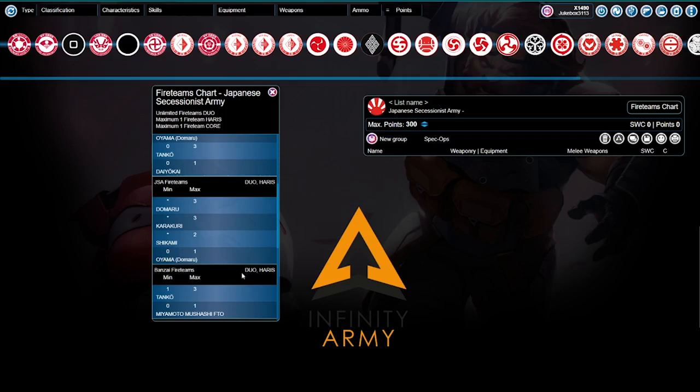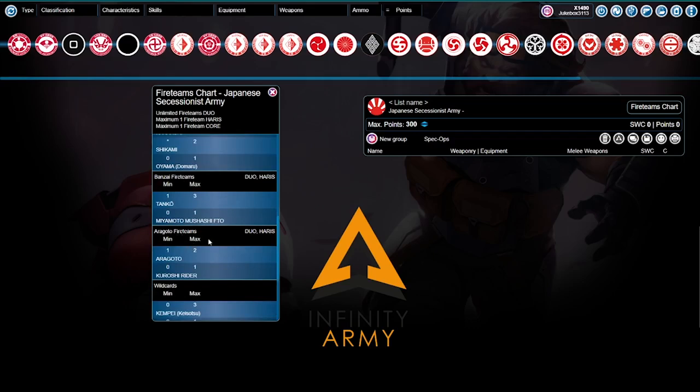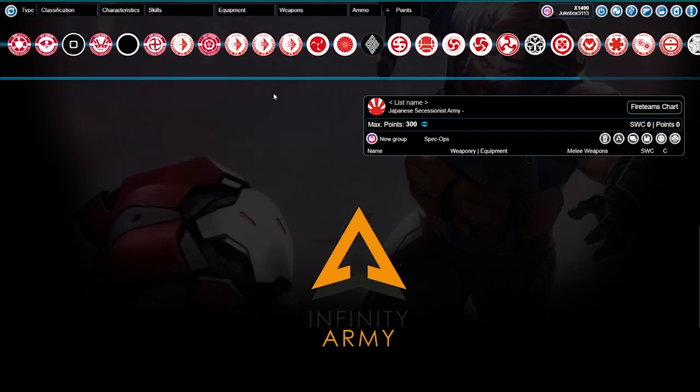The Banzai fire teams do duo and Harris with Miyamoto Mushashi FTO and Atenko. The Aragato fire teams do duo and Harris — these are your bikes: Aragato and Kuroshi Rider, who is a pretty awesome model. Your wild cards: you only have two — the Kempe, who counts as Keisotsu, and Yuriko Oda FTO, who also counts as Keisotsu. Yuriko is your Dire Foes character and also an engineer. Now let's get started with the list.